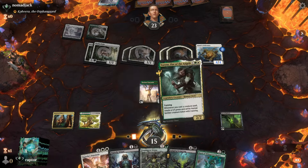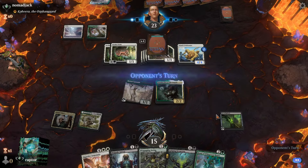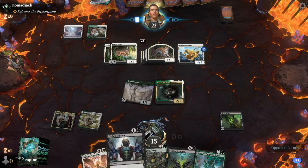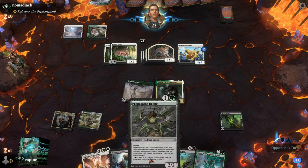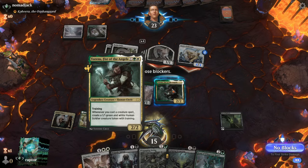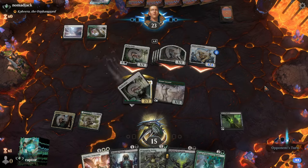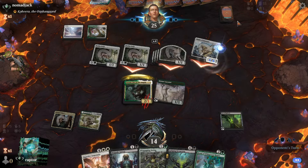Let's see how he does. This guy — every time he casts a creature, he gets another creature, and they have training, so if they fight with a stronger creature they get a plus 1. Very good play. Let's see how Nomad Jack responds. He's going to go in for an all-out swing. Now, Raptor has one guy tapped, but he can still block with his other creature, which is going to take out that lifelink cat.